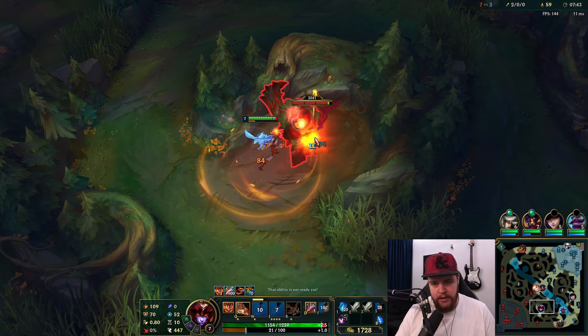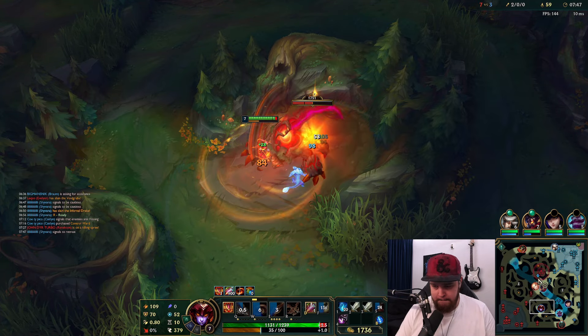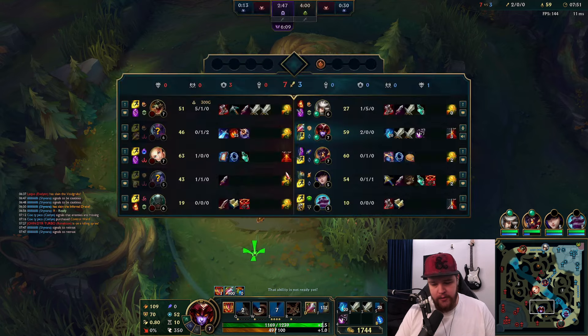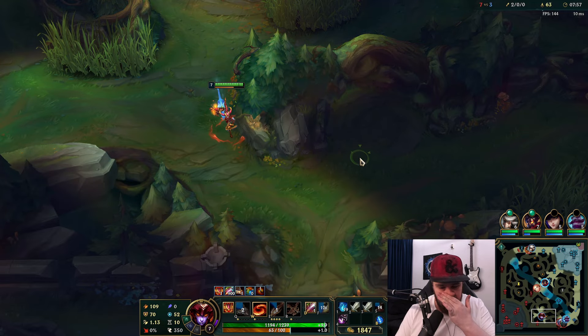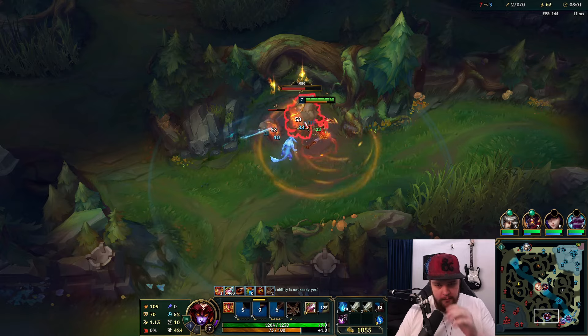My Camille is one and five - she is getting absolutely clapped, and it's not even just Eve ganks, she's just losing. Eve already did my red, she's going to clear my entire top side. It is what it is. I'm going to refuse to go top for the entire game and just play through bot and see what I can make happen. That's going to be my only play.